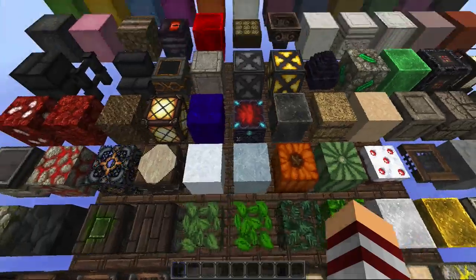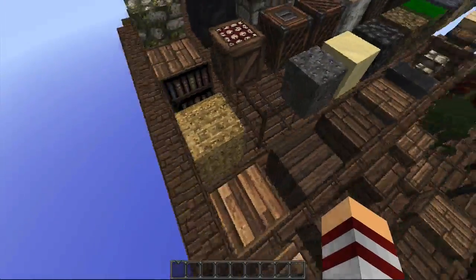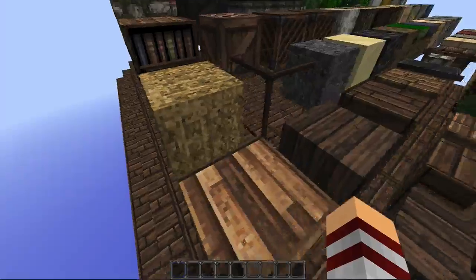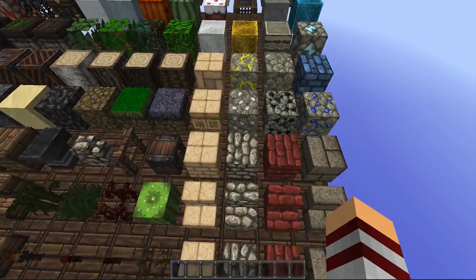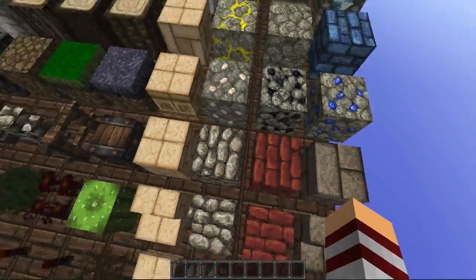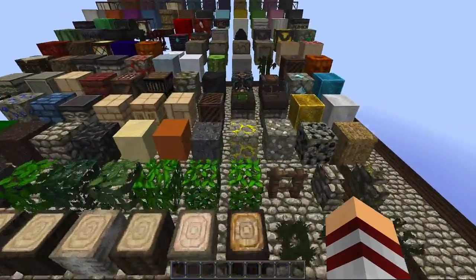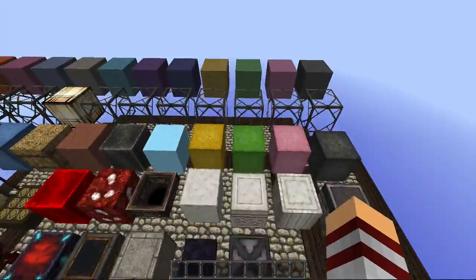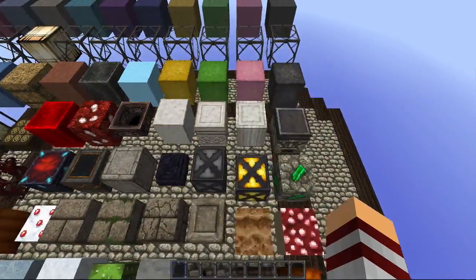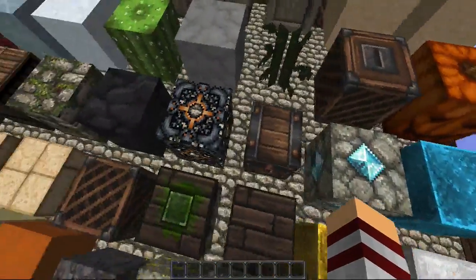I'm trying to see if there are any other textures — I know sponge was re-changed but I can't find it in this panel. I think it might be this one because it doesn't look like the hay bale; it's similar but without the bands. Some blocks have a little animation to them, though only that one. Over here there's a couple blocks — the stained glass are the most noticeable ones. The glowstone and the diamond ore are also animated a bit, and the mob spawner too.